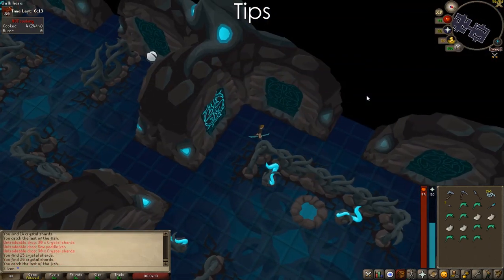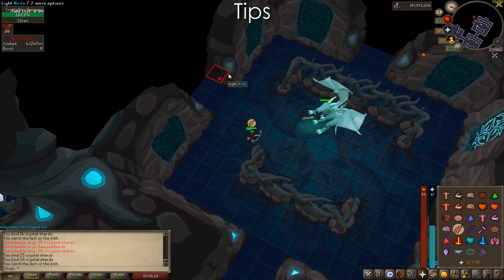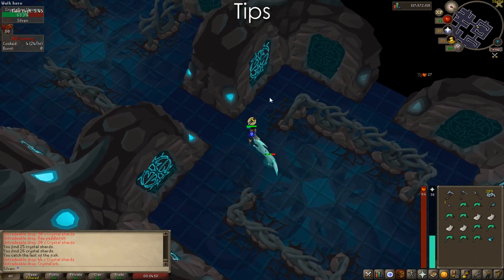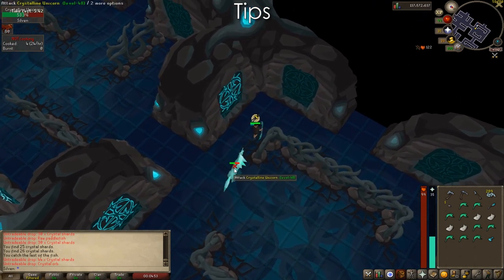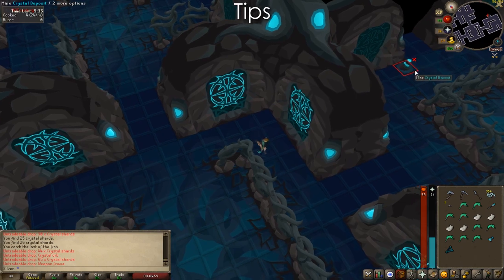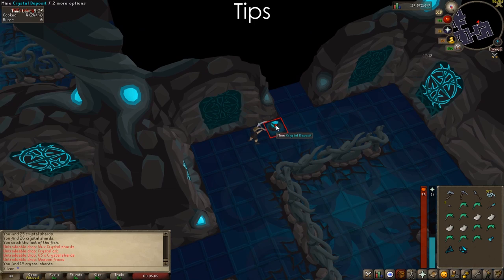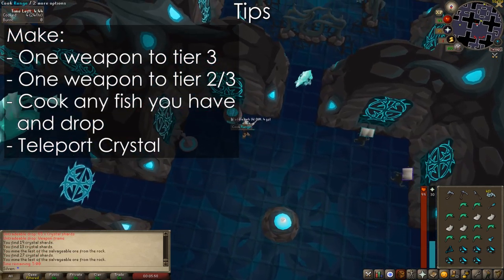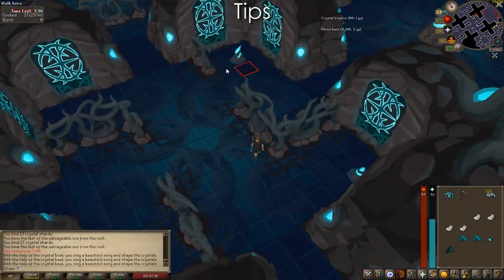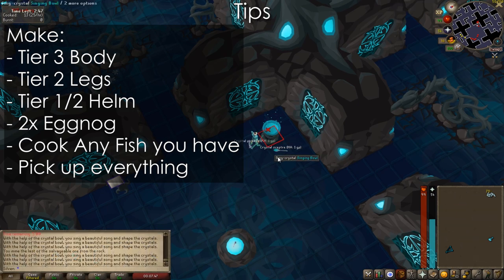Once you get to the outside ring, keep scouting along the rooms until you find a special high-level enemy. Pray melee if it's the bear, mage if it's the dragon, and range if it's the dark beast while having Augury up. Once you have the special drop, fill up your inventory and make one of two choices: continue running around the ring in hopes of finding another special enemy for two Tier 3 weapons, or teleport back to finish preparing. Remember — because you're using the bow, if you don't get a bowstring for your first special upgrade, don't bother fighting something that's not the dark beast for your second one. Then upgrade your weapons, buy a Teleport Crystal, drop your materials, collect any remaining resources, teleport back, create your Tier 3 body, Tier 2 legs, and Tier 1 helm, make your two potions, and cook as much food as you can.